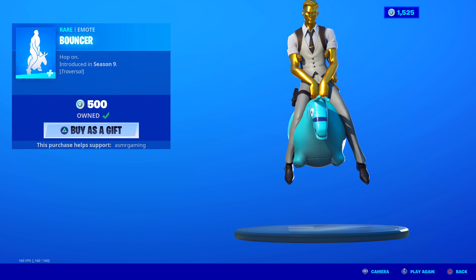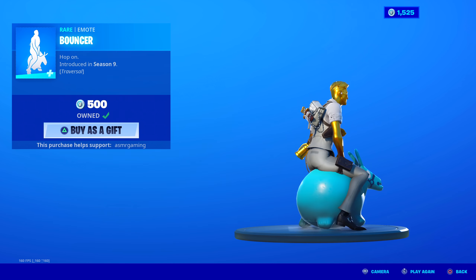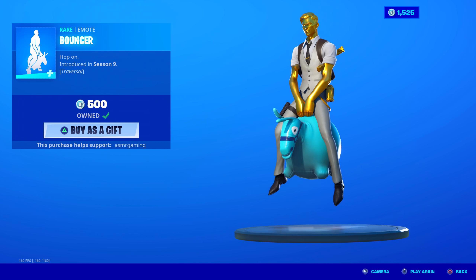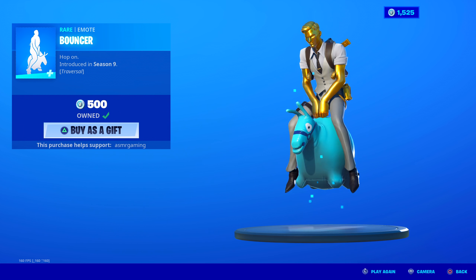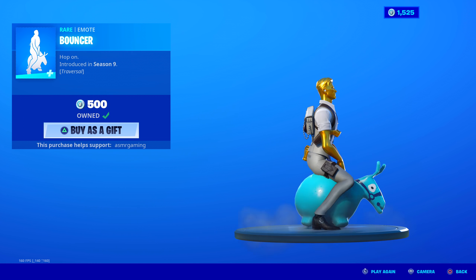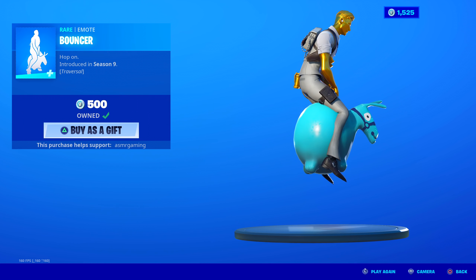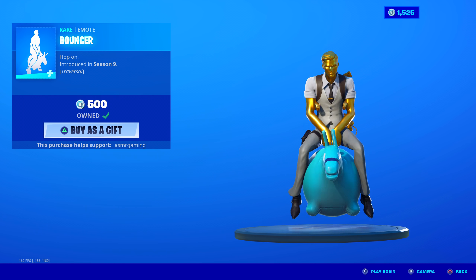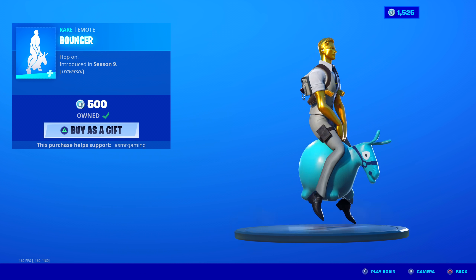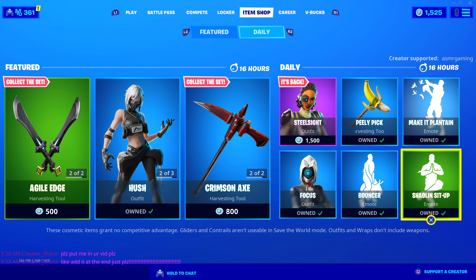Bouncer is back - I haven't seen Bouncer back in a little bit. Hop on - it's a traversal emote, 500 V-Bucks, a great emote. You just bounce across the map - yes, you bounce across the map as you use this. Bounce, bounce, bounce, bounce. The funny thing about this is the music that plays - a really awkward, weird, kind of chill beat plays as you bounce on the bouncer. Kind of like a chill, happy-go-lucky piece of music. The music in this emote is good. And this is like one of the only bouncing emotes like this, so it's fantastic. Especially if you have a rabbit or bunny skin - you're bouncing along the map, it looks great. Hop on. Plus it's a traversal emote, so today we have really good emotes - I recommend all of these.